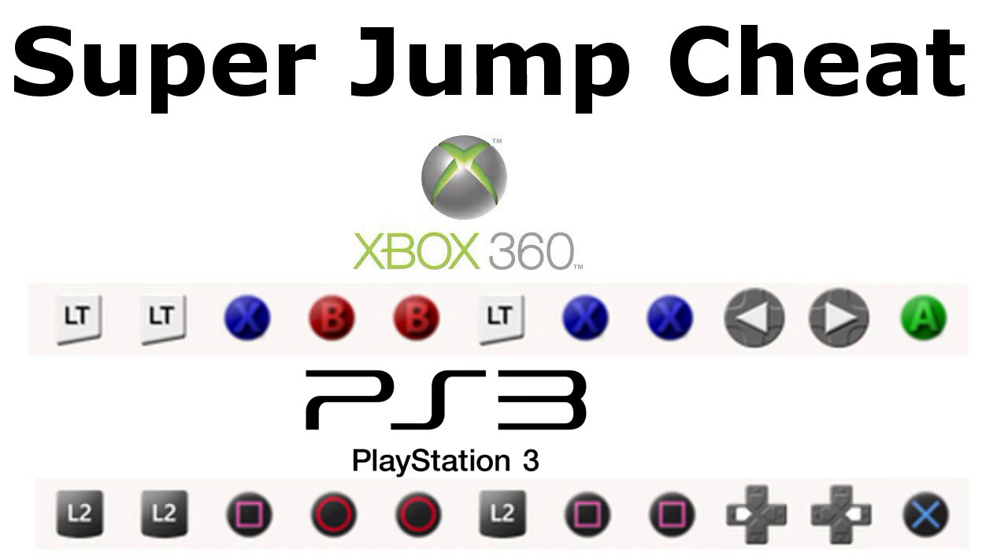I did put on the screen the super jump cheat code for Xbox 360 and the PS3. Just go ahead and enter that in — it's really easy. Also the written part of this code is down in the description if you want to check that out.